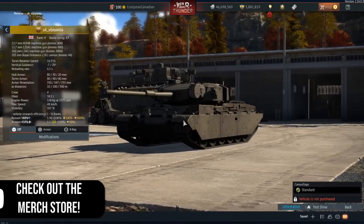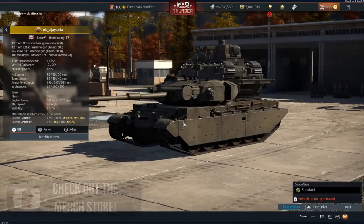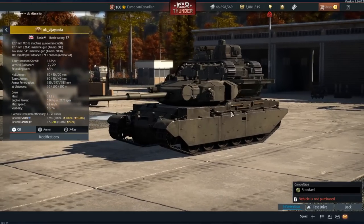This is the Vijayante, which is another Indian vehicle, and this one is specifically based off — as you can tell — the Vickers. The Vijayante, which means 'the Victorious', was an MBT built in India based off the licensed design of the Vickers Mark 1.